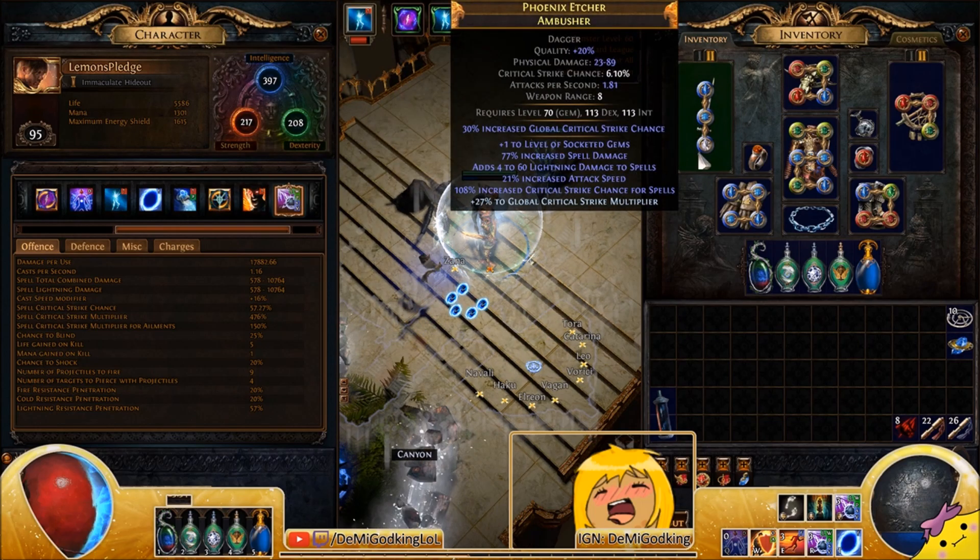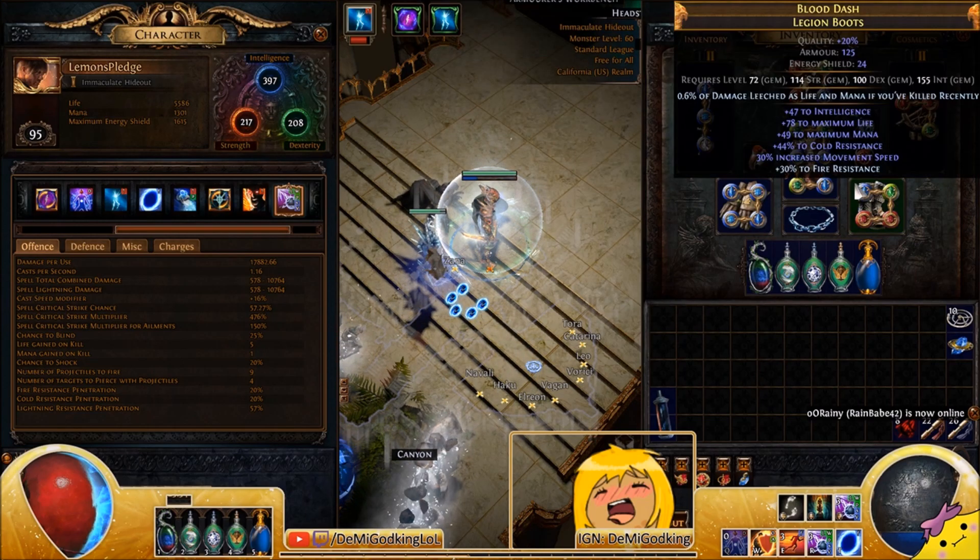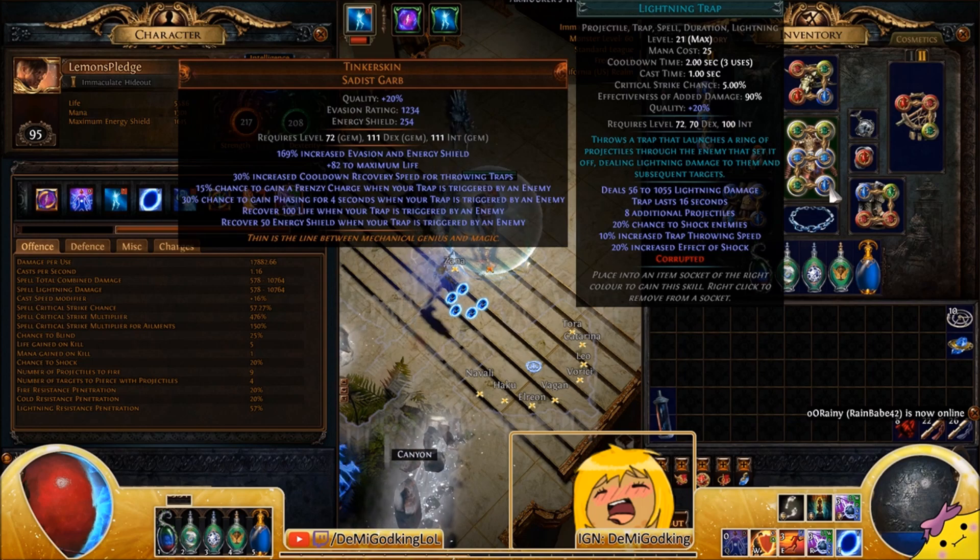For your weapon, you want a spell damage and spell crit dagger. This one is very good, but you don't need it — you could use a Divinarius for spell damage and spell crit, or a Heartbreaker which is spell damage, spell crit, and culling strike. Lightning trap is considered a spell, so it applies to all those things. It's tagged with projectile, trap, spell, and lightning — any of those four modifiers will scale your damage.